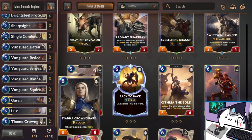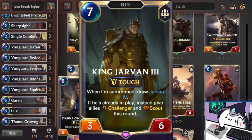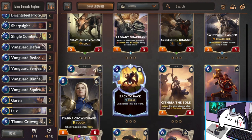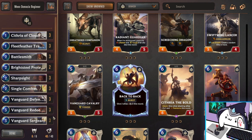Finally, this last placeholder is going to be King Jarvan III — Jarvan's father. He's a seven mana 3/6 with Tough. He also draws Jarvan for you when he's summoned, and he gives Scout to your units if you already have Jarvan on the board. Super good synergy and really good top end. And that's all for the Demacia deck. Now here's a live commentary game so you can get a good feel on how to play the deck.